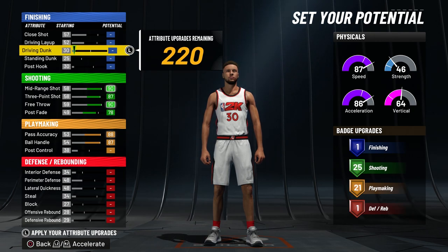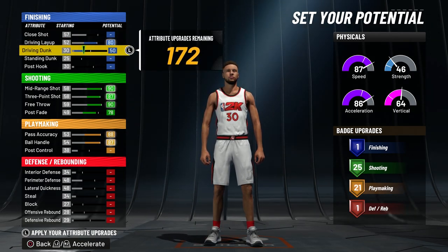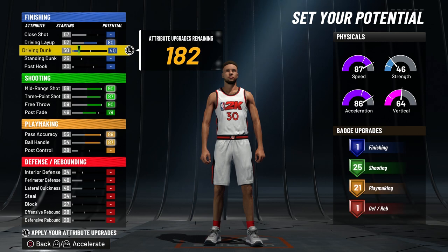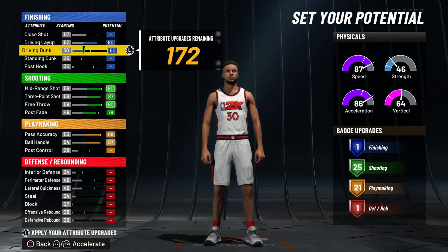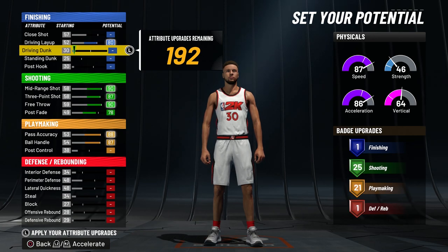Now that we're done with shooting and playmaking, let's go back up to finishing. You want to max out your driving layup. You can max out your driving dunk, but honestly I don't think it's worth it — you use all these attribute points and you don't get any extra finishing badges, and your dunk packages aren't even going to be that good. If you really want to, you can put it up to like 50 so you get some dunks, but for the sake of this video I'm not going to touch my dunking.